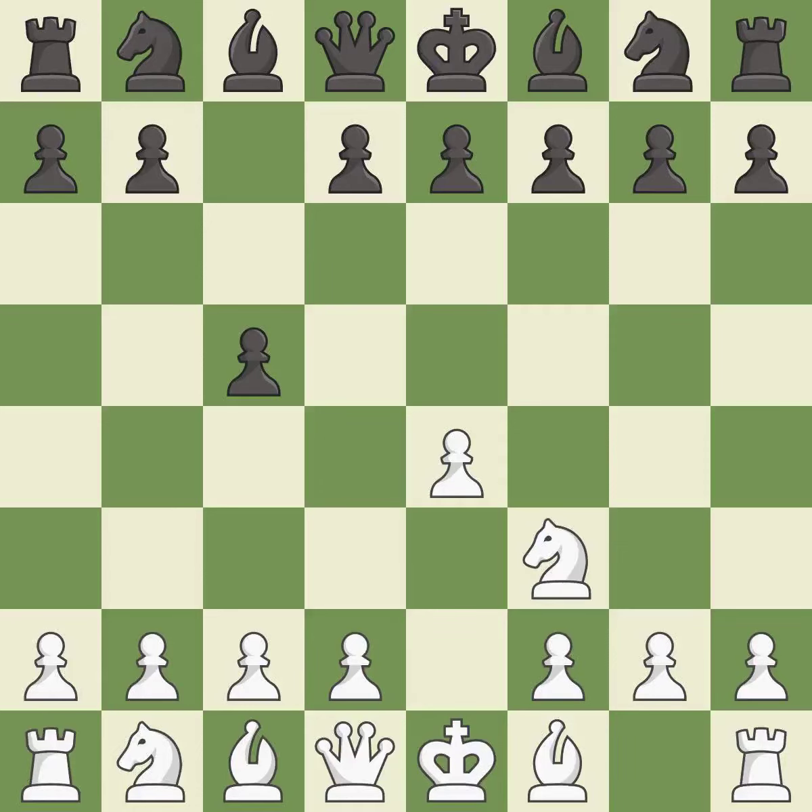Nf3 develops the knight toward the center to prepare for a d4-pawn push, where the knight will recapture if black captures on d4. E6 creates an opening for the dark-squared bishop and opens a new diagonal for the queen.